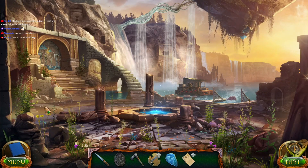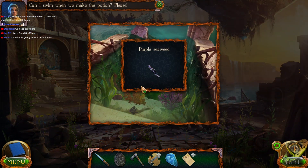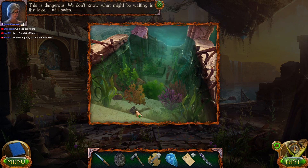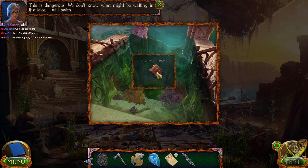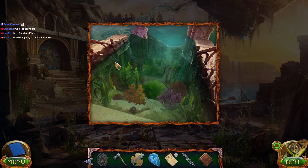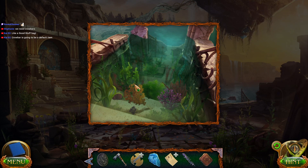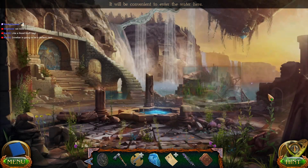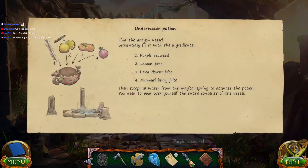It's definitely going to be a default item. Exactly. Purple seaweed! That's very nice. I guess this is where we're going to... Oh, I see. We'll enter the water here. Blocks with numbers and purple seaweed.